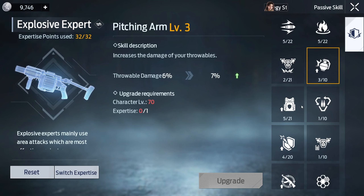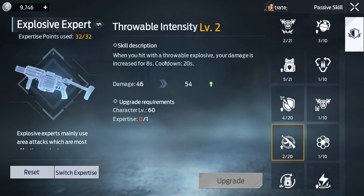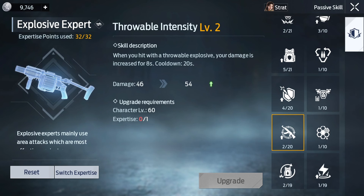If you use grenades, this expertise is probably the best for that playstyle. The first upgrade gives extra throwable damage, and when you hit something with a throwable explosive, your damage is increased for 8 seconds with a 20-second cooldown — damage goes up to around 46.6. Not bad if you use grenades a lot. The next upgrade: when you kill an enemy with a splash grenade, your grenade launcher regains one grenade. That one's up to you.